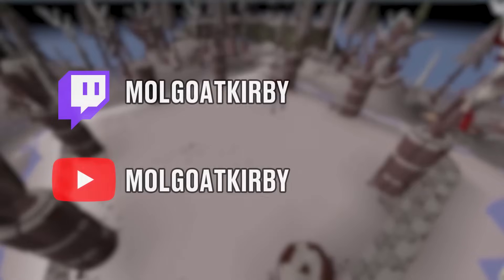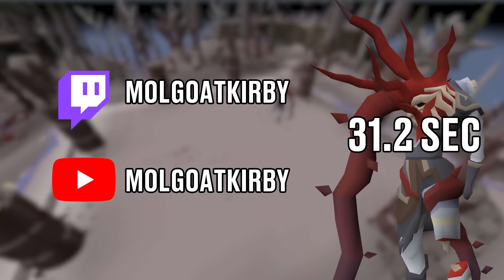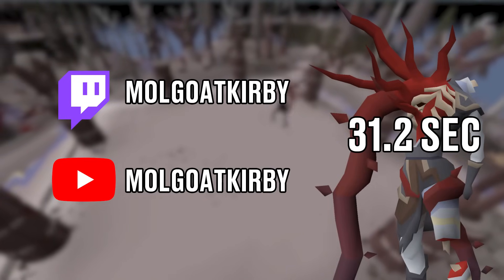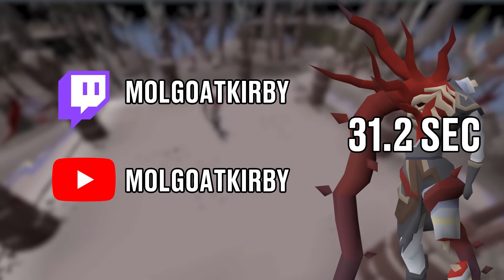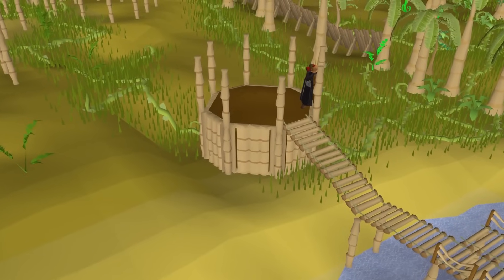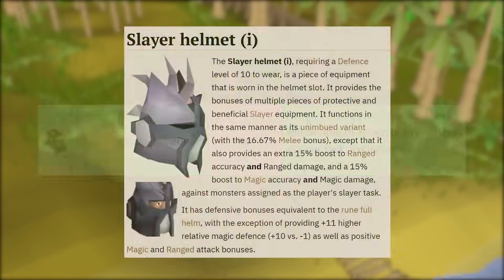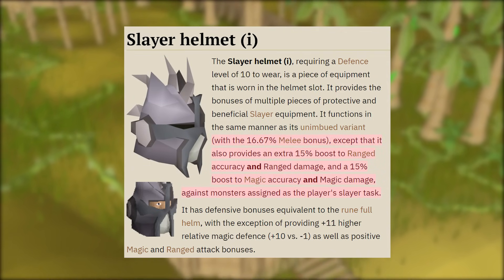Number 10. Our first world record comes from a content creator, Mallgod Kirby, who managed to kill Vartorvis in 31 seconds. Now this may not seem like a lot, but the techniques used in this fight will definitely leave you in awe. The fight starts way before that, because to get the maximum potential damage, you need to get Vartorvis's boss Slayer task, which amplifies your damage by 15% with a Slayer helmet.